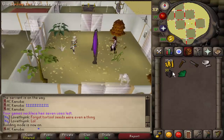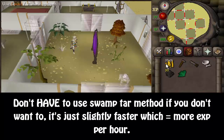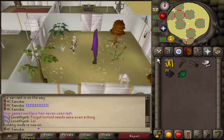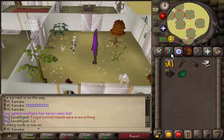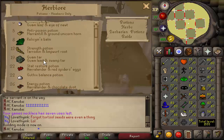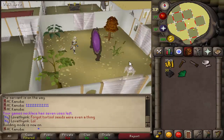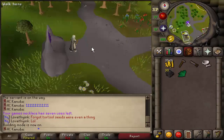You don't have to use the herbs and swamp tar to do the one-tick method — you really don't have to do this. But if you want to do it the fastest way possible, you're gonna need at least 19 herblore so you can use a guam and a swamp tar. You won't actually be turning anything into guam tar — I'll show you exactly what you do.